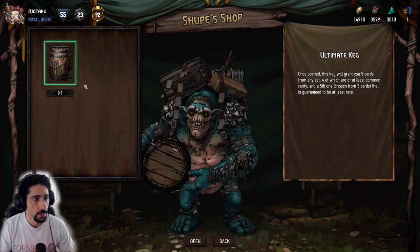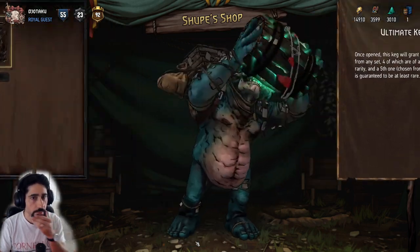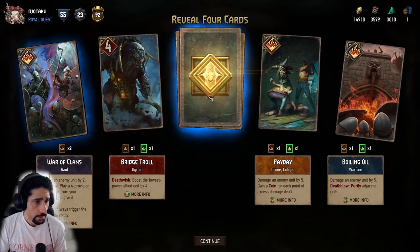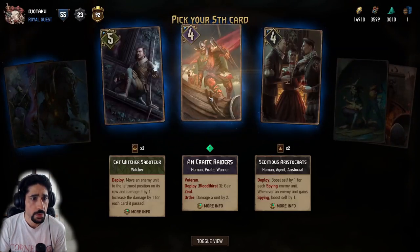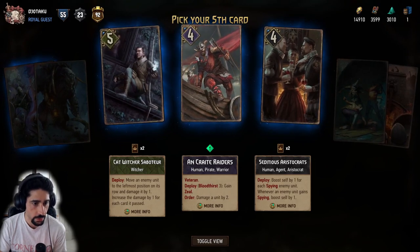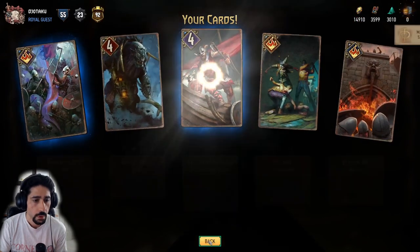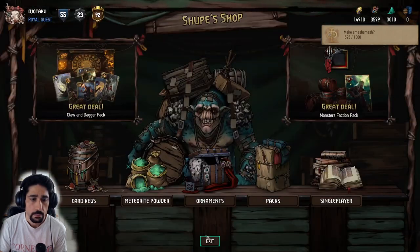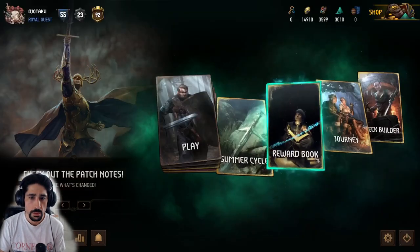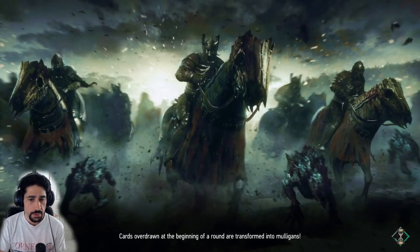Alright, an ultimate keg? Already got all of those, oh a new one here, and Crete Breeders. Grab the new one, go back and exit, and let us go to Deck Builder just to mill these.